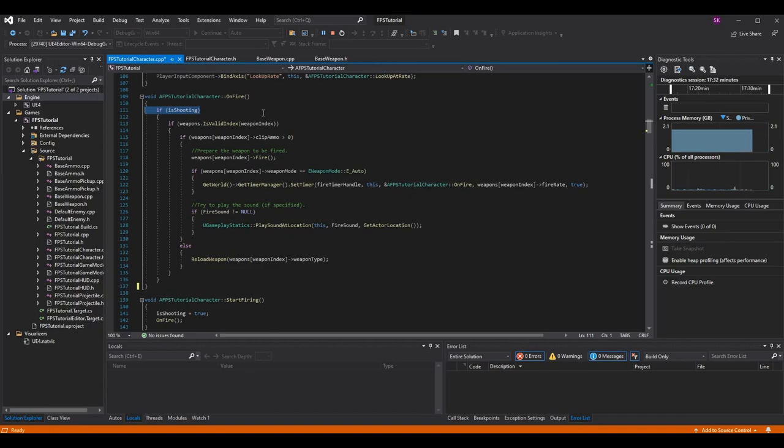We call on_fire when we press our shoot button and check if we are shooting. This is important because in a single-fire weapon we call start_firing by pressing the button to shoot, so this will always fire at least once. But in the case of automatic weapons, it's going to recall this function. If the player released the shoot button before the fire rate allows this function to be called again, we want to make sure we don't shoot.